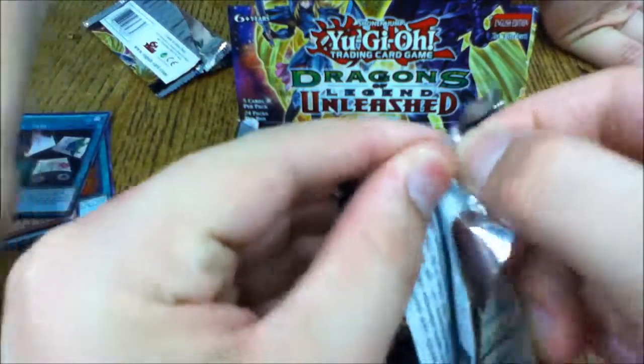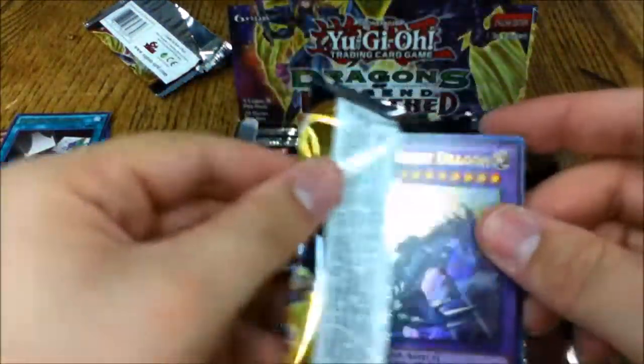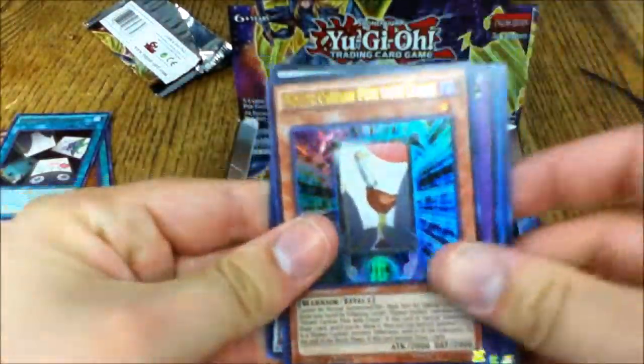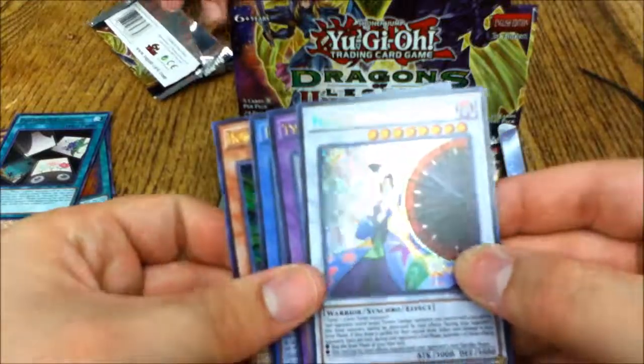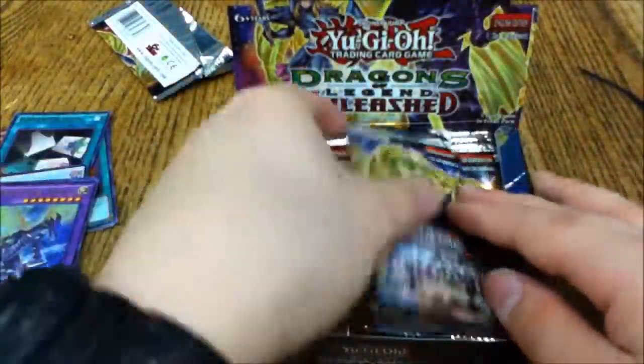Third pack: Timaeus, Tyrant Burst Dragon, Lord of the Red, Flower Cardian Pine with Crane, Cypher Wing, and Flower Cardian Light Shower. Maybe we can make a Cardian deck. Cypher Wing is so pretty — any Cypher Wings and Galaxy Eyes cards are promised to me since I'm a big Galaxy Eyes fan.